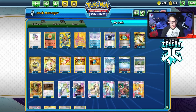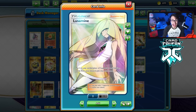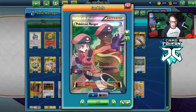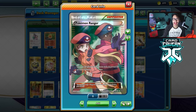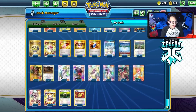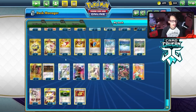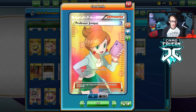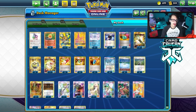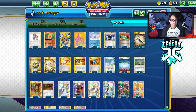The deck can also fall to Alolan Muk and Garbodor, so I play Faba alongside Field Blower. Lusamine is a really cool supporter here - she can get a stadium back from the discard, so if you have nine stadiums in the discard you get a free stadium with Lusamine and still attack. I play one Ranger because you need it to beat ADP - just put Ranger in all your Expanded decks. We have Teammates, three Junipers, two Choice Bands, two Floatstones, and one Muscle Band for damage output.